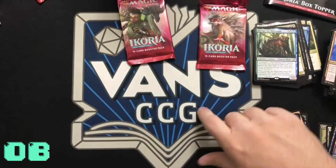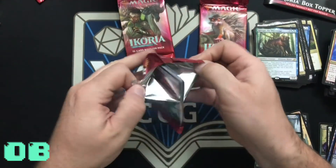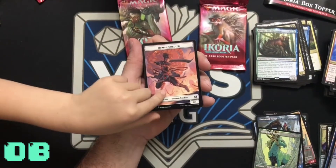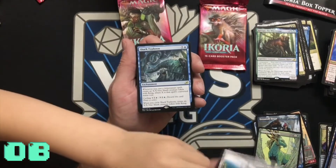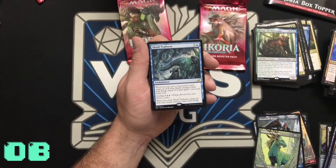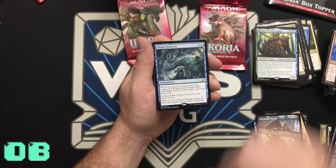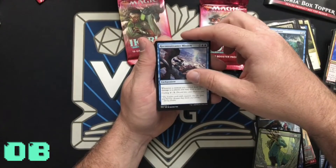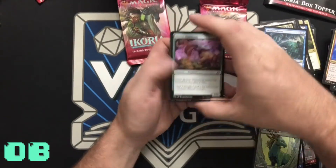Okay — this is Oliver's pack! Token, land. Shark Typhoon — whenever you cast a non-creature spell, create an X/X blue Shark creature token with flying, where X is the spell's converted mana cost. Wow — another flying shark card! That might be the bird shark. Reconnaissance Mission, Frillscare Mentor, and here are the commons.